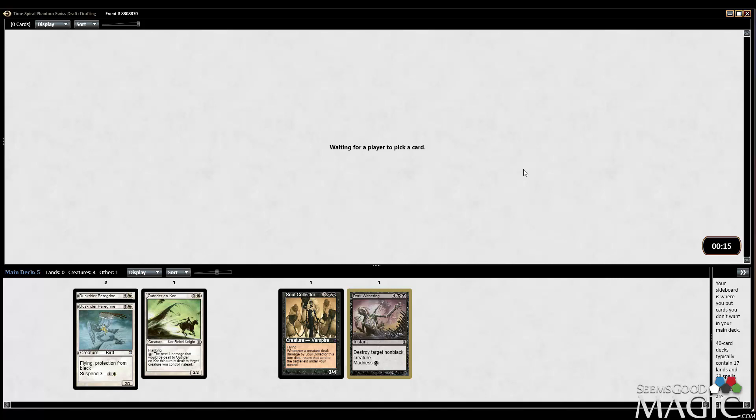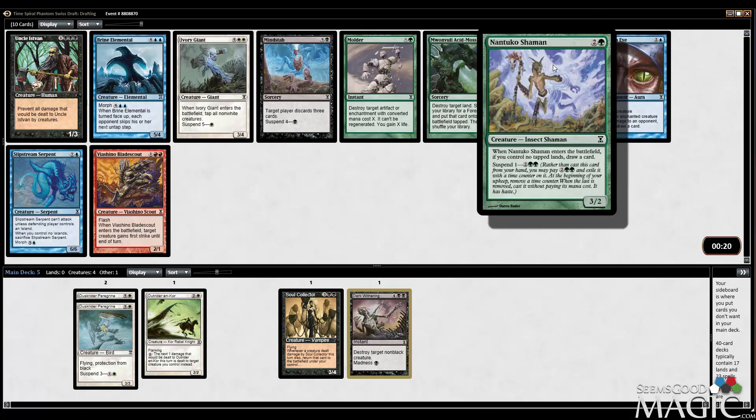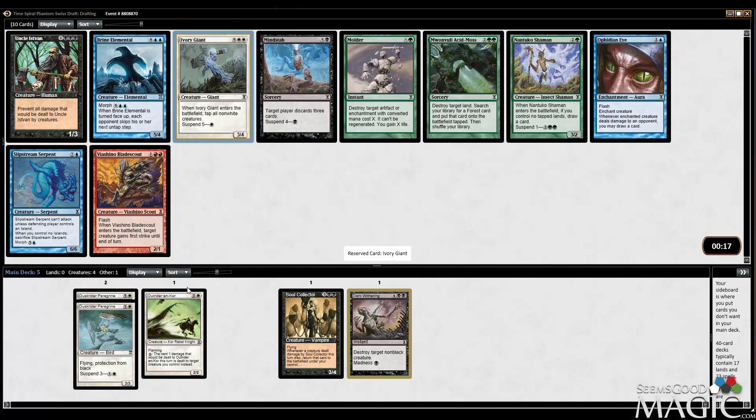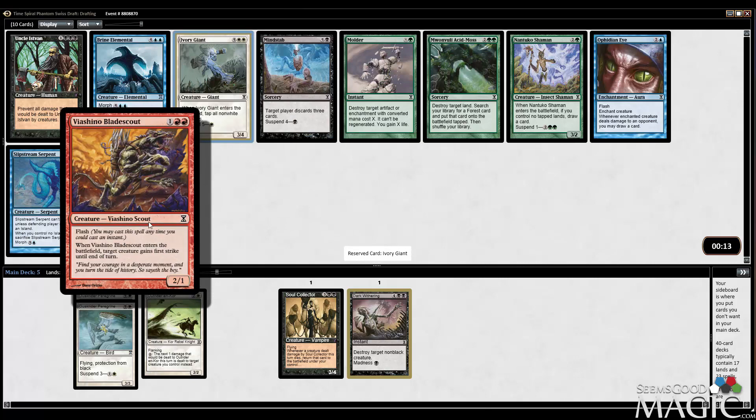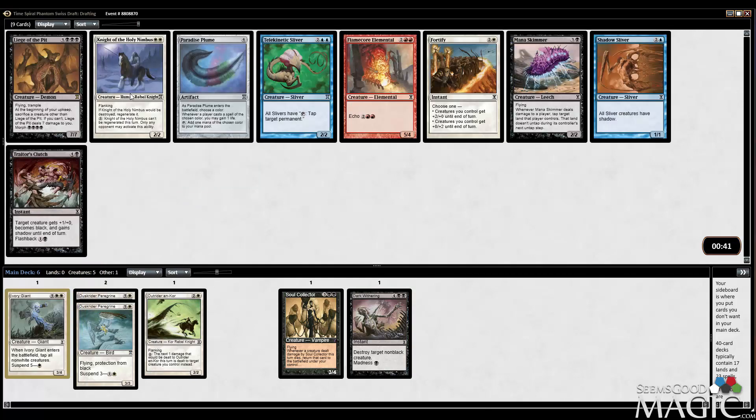It's a kind of weird deck so far, I'm not gonna lie to you. We have Uncle Istvan as a black creature. Ivory Giant is an interesting one — if you play a lot of white creatures it's very good; if you don't, it's kind of bad. Nantuko Shaman is a good form of card advantage. I think I just want the Ivory Giant Knight though. I could take the Mind Stab, but no. I think I just take the Knight.